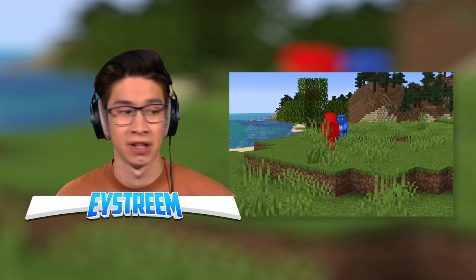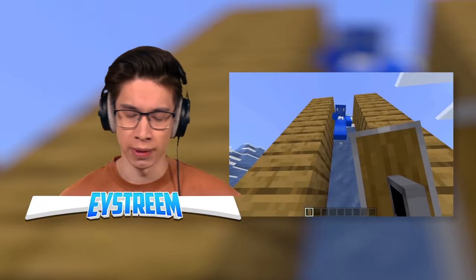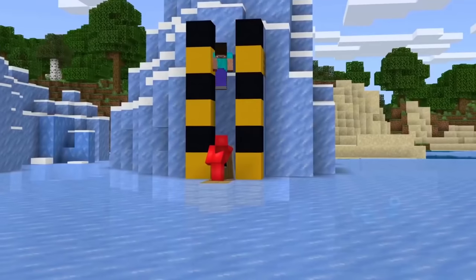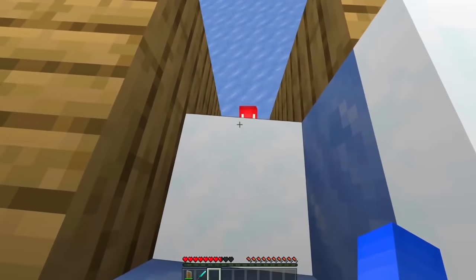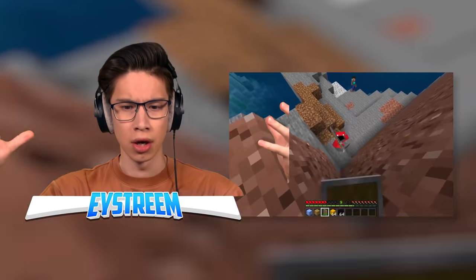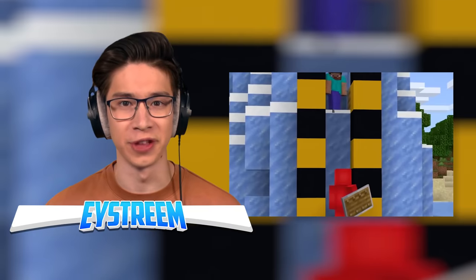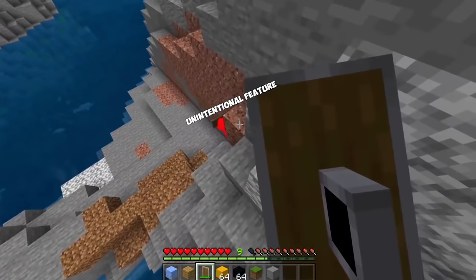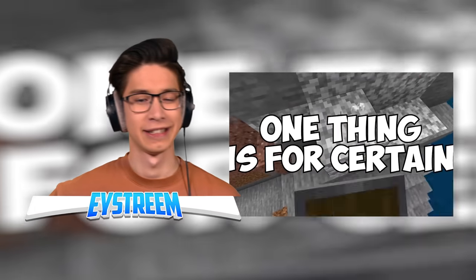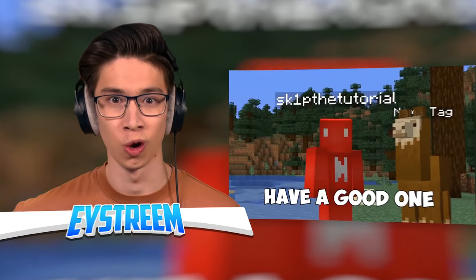Nobody likes being on the receiving end of knockback, but while it's a pain to be tossed around, this might make it necessary. It's possible to repeatedly punch against your buddy's shield, and we can use the knockback we receive as a boost to reach new heights. We can alternate positions with them to net some serious verticality. That is actually a huge trick. And the best part is that this is basically just an unintentional feature, so it's not a glitch that's going to get patched.